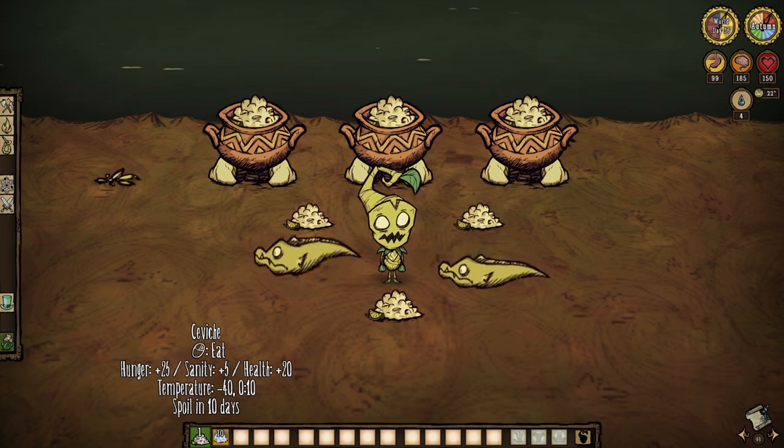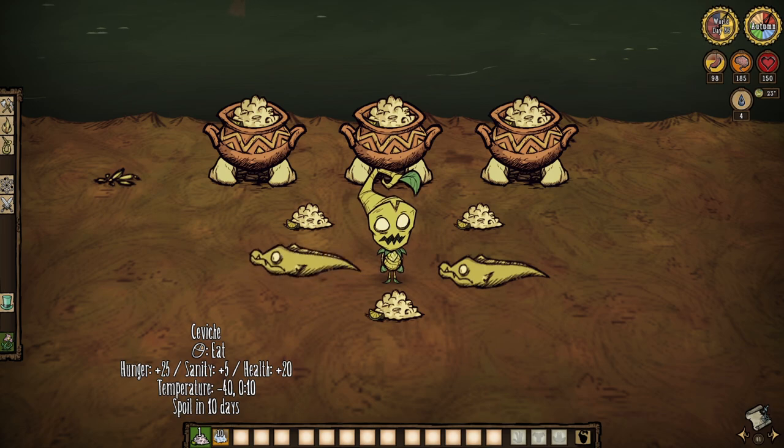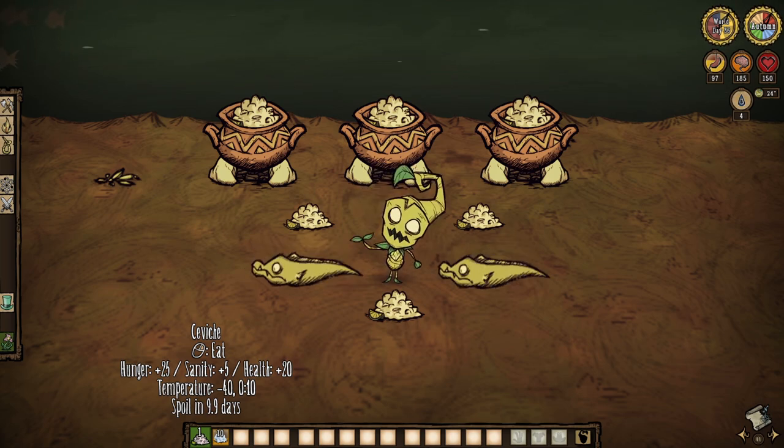Lastly, ceviche — a dish forgotten in both Shipwrecked and Don't Starve Together. Be sure to have a fish value of at least two in order to make it, worth 20 health, 25 hunger, and 5 sanity. But enough food talk — let's fire through the ice-specific crafts to wrap up.